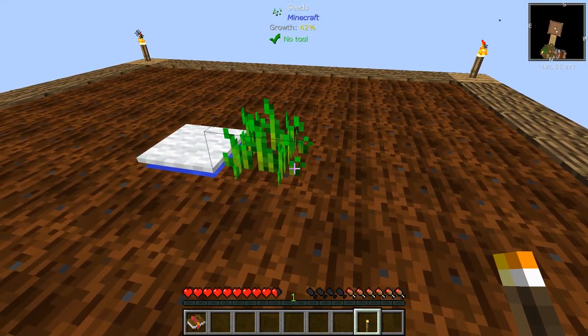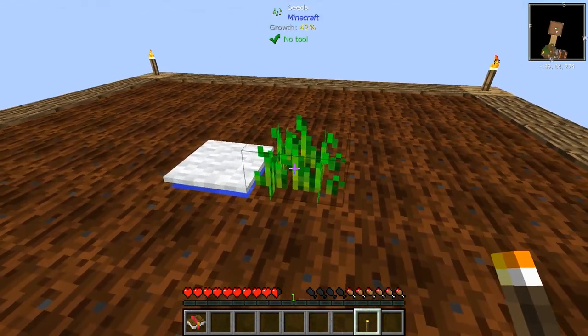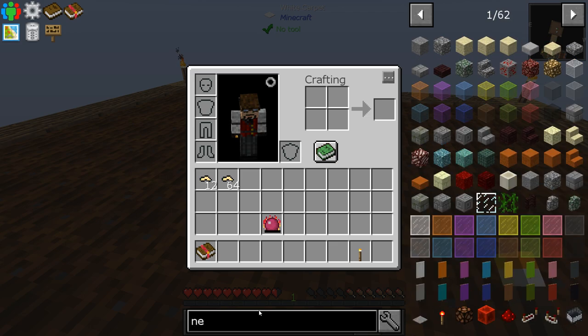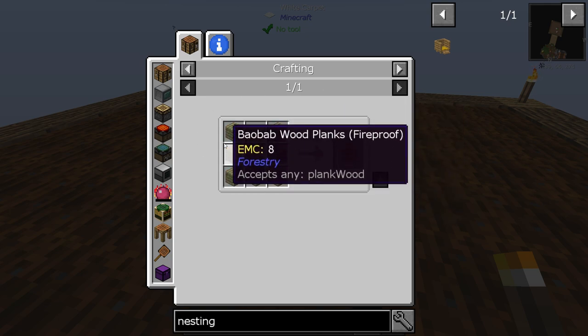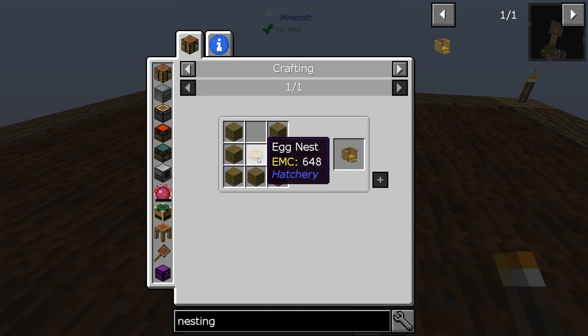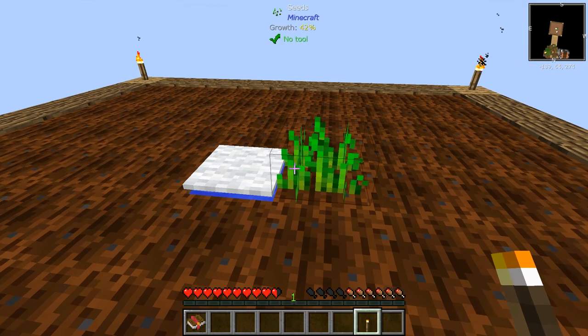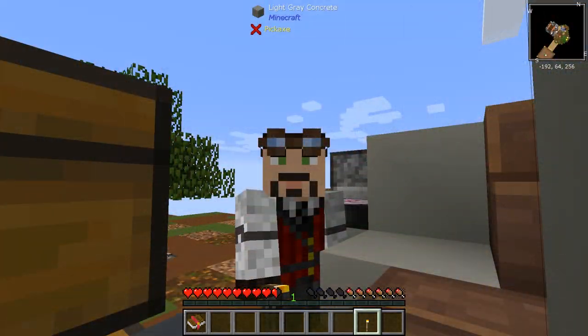I planted some grass and we're going to let this grow. What we're doing is getting enough wheat to make nesting pens. I really want to get the chickens going — some sort of material generation with chickens feeding into the EMC. The nesting pen just takes wood and a nest. The nest is hay, and hay is wheat. So we'll get some wheat growing and then we'll be okay.